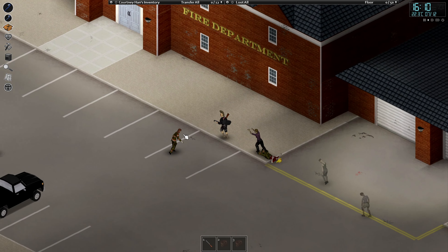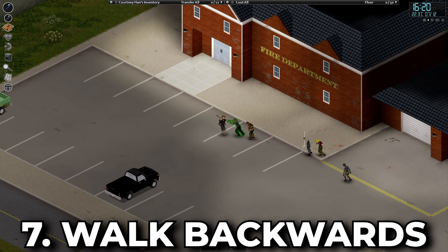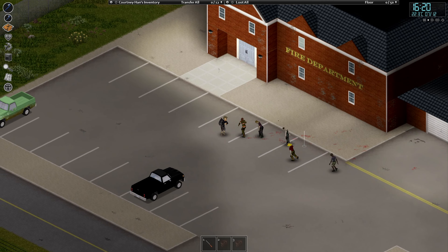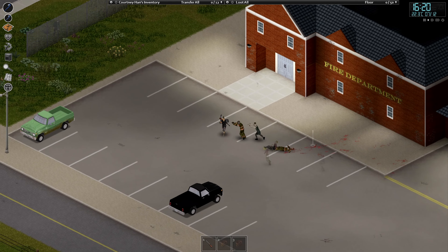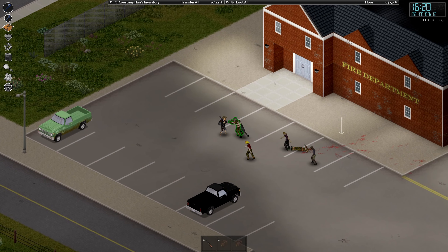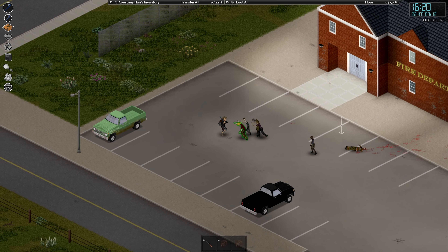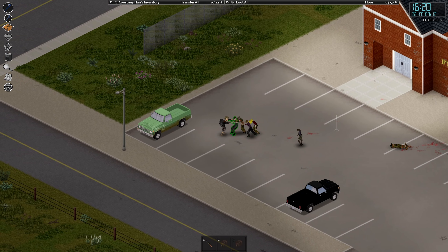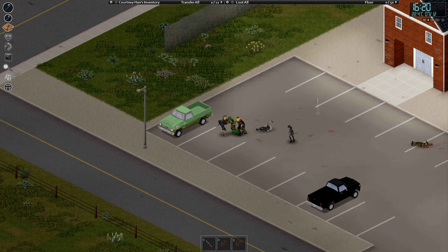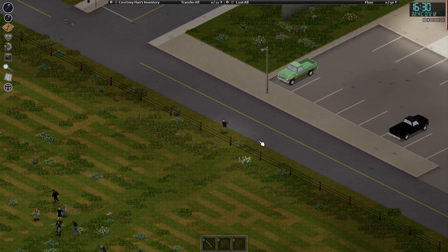When fighting zombies, it's a good idea to walk backwards while engaging them with a melee weapon, because there's less chance the zombies will be able to overwhelm or flank you. If you do feel like that's happening, while holding right-click you can press spacebar — that'll push the zombies away, giving you a window of time to escape or get some distance so you can start fighting again.